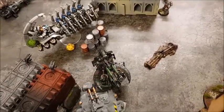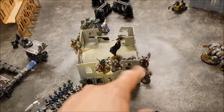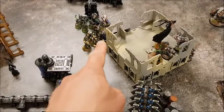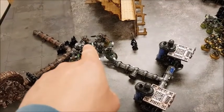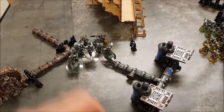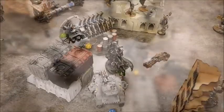Charge phase complete: the Predator took one more wound off the Annihilation Barge before it charged in. No damage on overwatch here. The Overlord and Katana made it into the remaining Intercessors. The Immortals did a support charge to help Imotekh. The Cryptek charged into the back of the Assault Squad, and the Destroyers piled in.